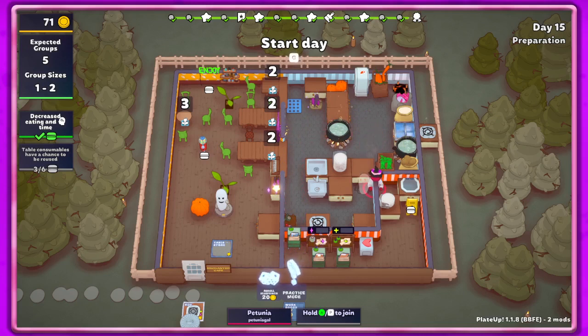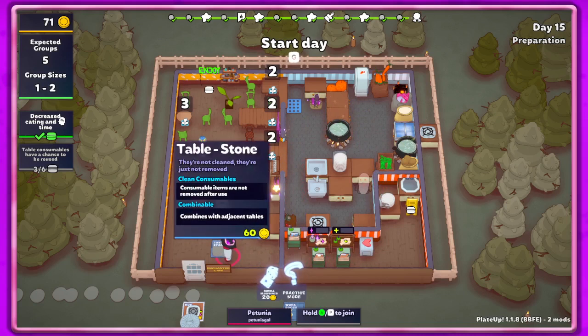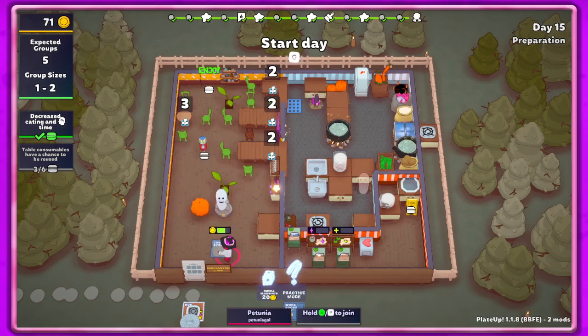We do need another dining table. It says combines with adjacent tables — okay, I'm gonna try this, I'll put it up here. Combines with adjacent tables means it'll combine with its own, I think. Yeah, if you have two stone tables it will combine them. I don't know if we would ever be able to use grabbers and get things automated that way.